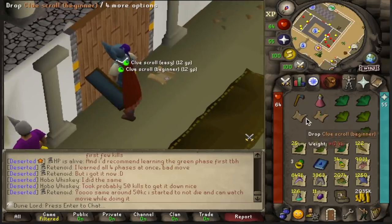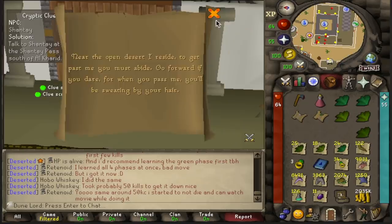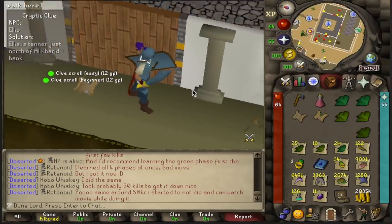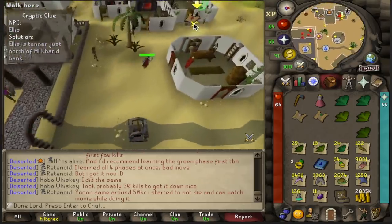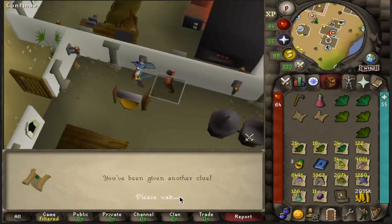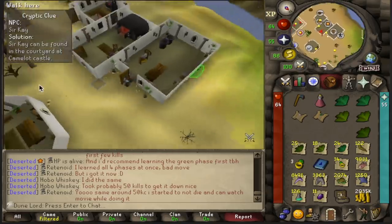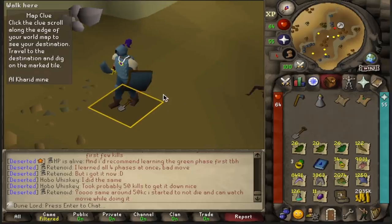Now we have Panic at the Mine, dig at the mine, and then Talk to Shanty and Talk to the Tanner. We'll go for the easy clues first because the Tanner's right here. Easy clues have two to four steps, so either we can get lucky and get a two-step easy clue, or get really lucky and get a desert step from one of these as a back to back. Not lucky there. Let's go grab the other one and see if we can do a two-step easy casket. If we dig here and get a casket, that's our first ever easy casket on the account. Let's see if we get lucky.